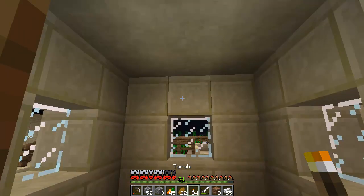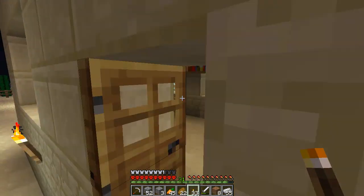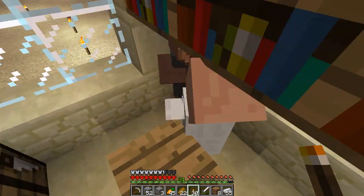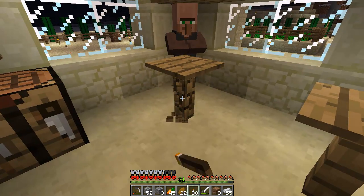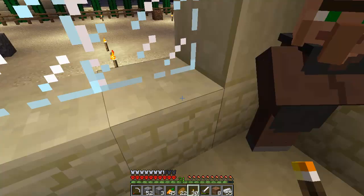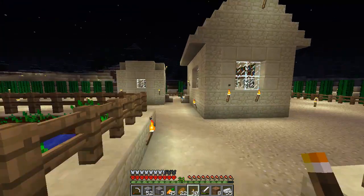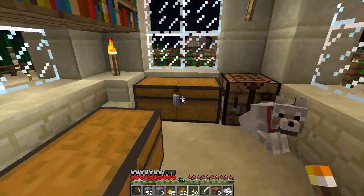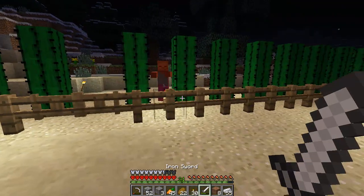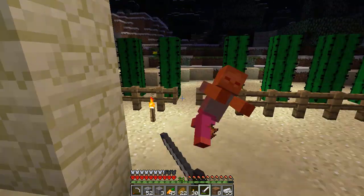And I keep hearing like a clicking of a pressure plate - where is this? Is it this guy? I'm going to remove the pressure plate and this bit of fence because it is quite annoying. I think we could use the pressure plate on my new house with iron doors or something. So we've got more fence now. Come on in - there we go, get some more XP.